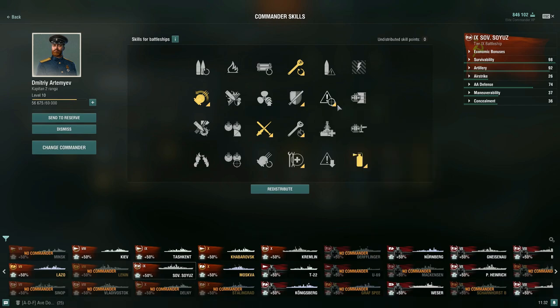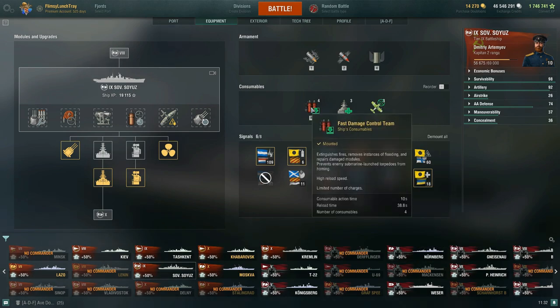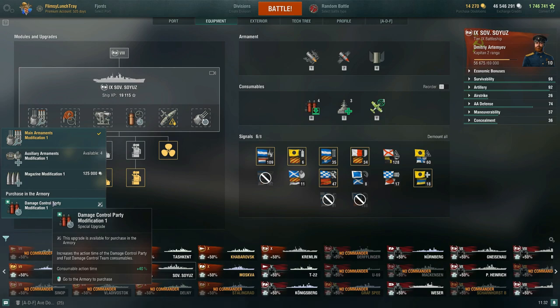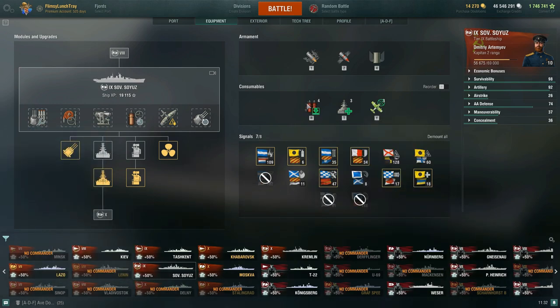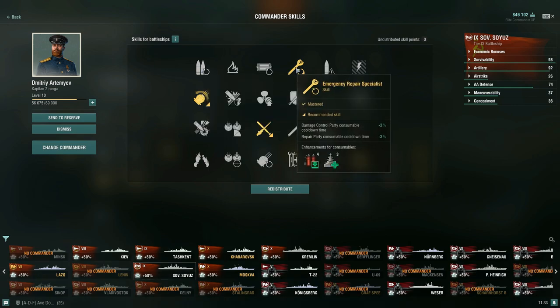In terms of the commander, there are some special seasoned commanders with different enhanced skills. For your first point skill, I recommend picking up Emergency Repair Specialist: damage control party consumable cooldown time negative 3%, and repair party consumable cooldown time negative 3%. Without that skill, the fast damage control team reload would be 40 seconds and the repair party would be 80 seconds. Being able to reduce the reload time of both is actually quite nice, and then further reducing with the November Foxtrot combat signal makes it all the better. You're really not going to be switching your shells too much, unless you've dealt with cruisers and battleships and then want to switch to HE to deal with a submarine or enemy destroyer.